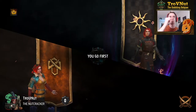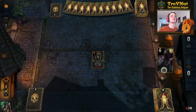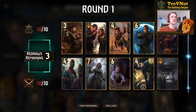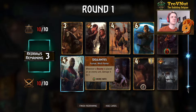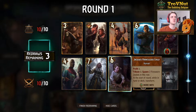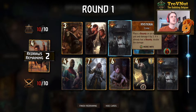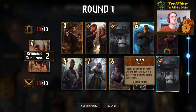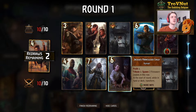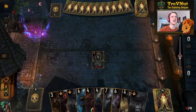Second match — Imprisonment Nilfgaard, one of the most powerful decks in the meta right now. Our hand looks decent. I'm getting rid of some cards and keeping 4 bounties, maybe 5. We could go really aggressively here.